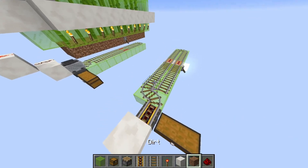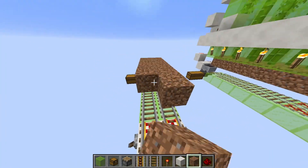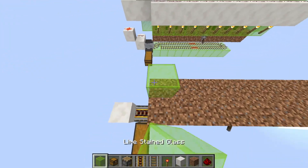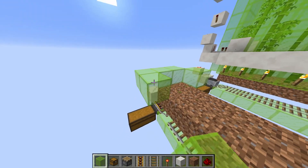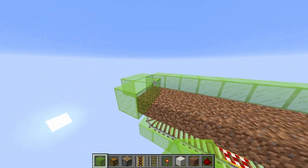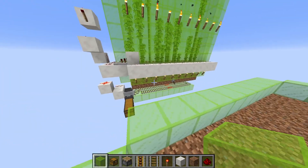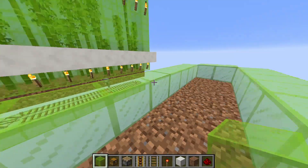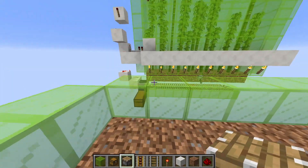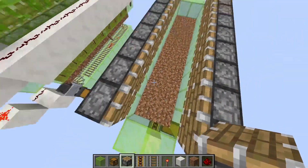After that, place dirt or sand blocks above every rail you put down, but not above the powered rail. Now surround the whole platform with one layer of blocks — I recommend something transparent like glass, because bamboo needs a light level of 9 in order to grow. Then place a piston pointing inward on this wall so that when it extends it covers the entire area.